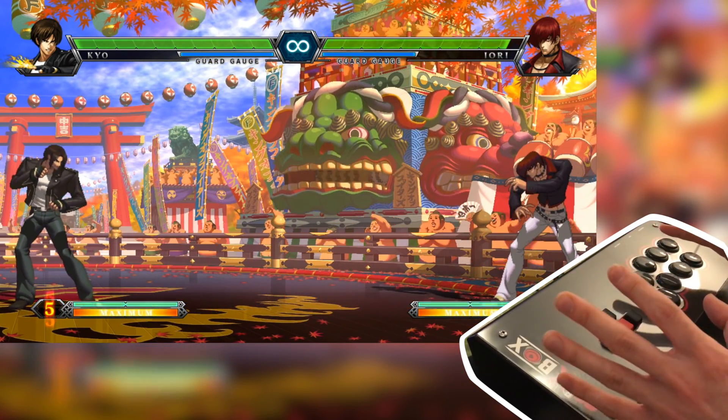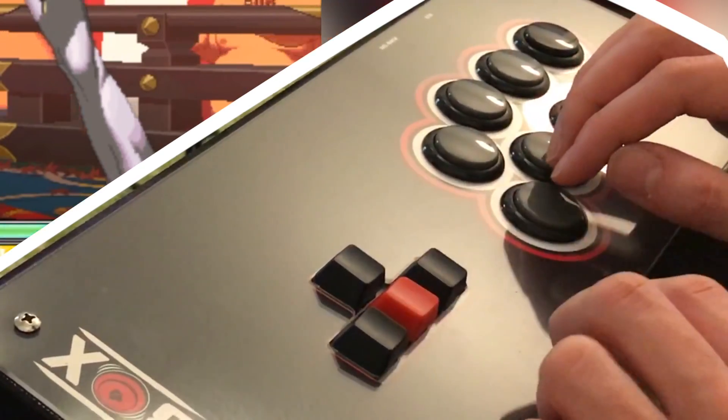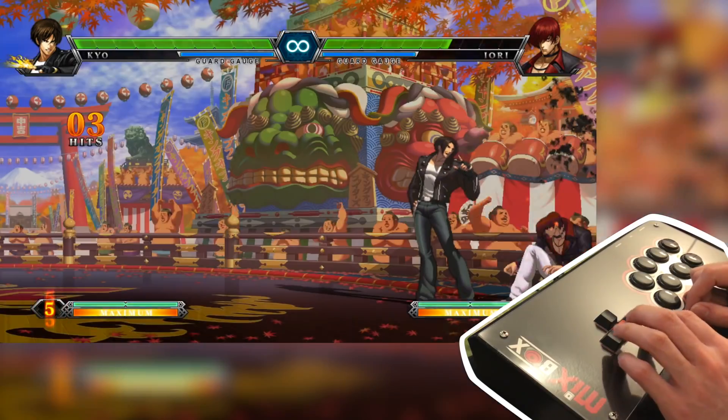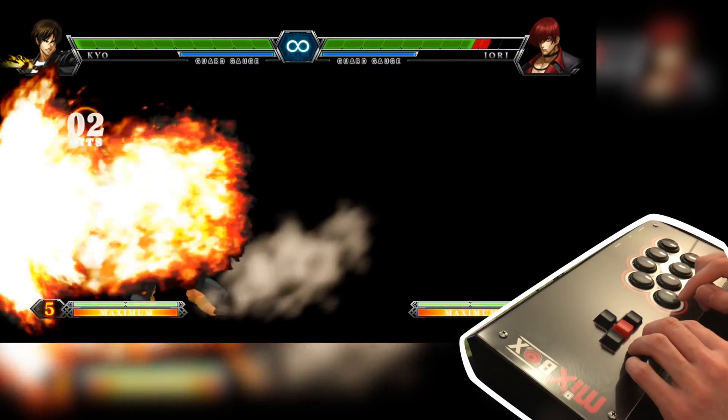In King of Fighters, something a little bit different is that you can do super combos by going down, back, and then down, forward. So let's see how difficult that is. I'll just go down, back, down, forward — and as you can see, it's absolutely no problem. If I'm on the other side, it's just the opposite: down, back, down, forward — like this — and it works.